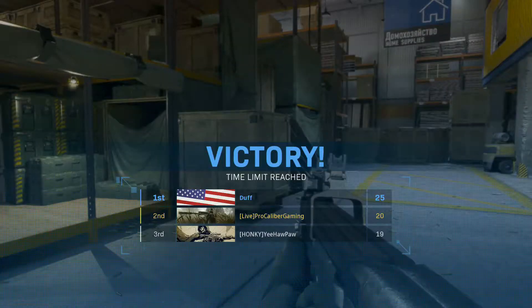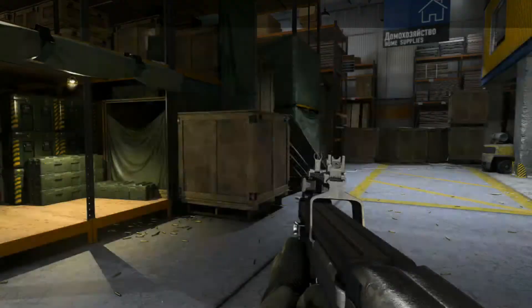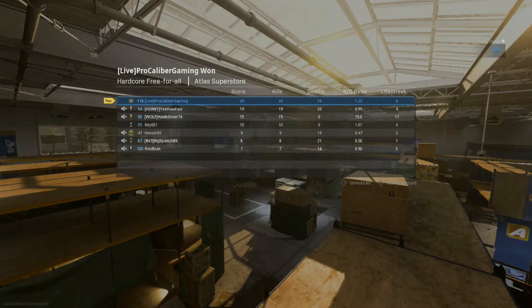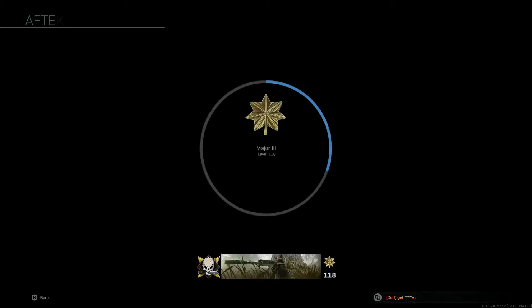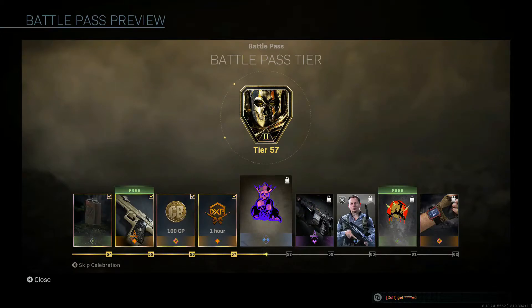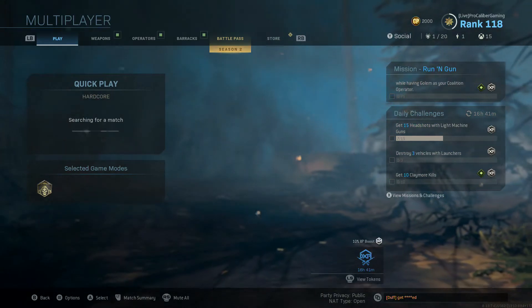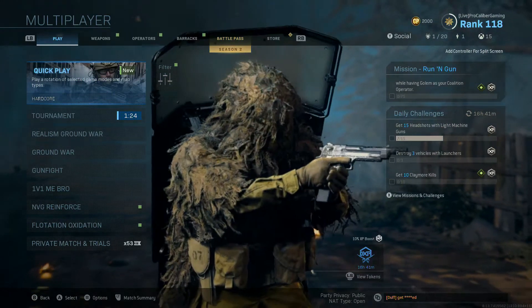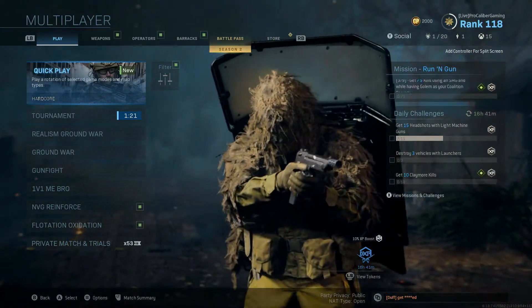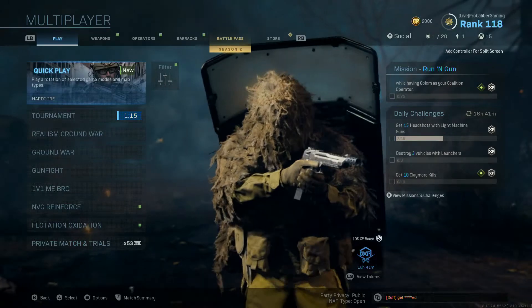We got second place — still ended up positive. I hate that we didn't get first, but Duff went on a tear right there at the end. But yeah guys, the P90 is a solid gun. It's got to be near the bottom of my personal favorite list for submachine guns though — now that I got it platinum I'm not really going to be returning to it. Unless you're just trying to get camos, this is not a submachine gun I'd recommend using that much, because there are so many better options, especially within the submachine gun class itself. Give this class a try, let me know how you like it, hit that thumbs up button, subscribe if you haven't already, and that's all for this one — adios.